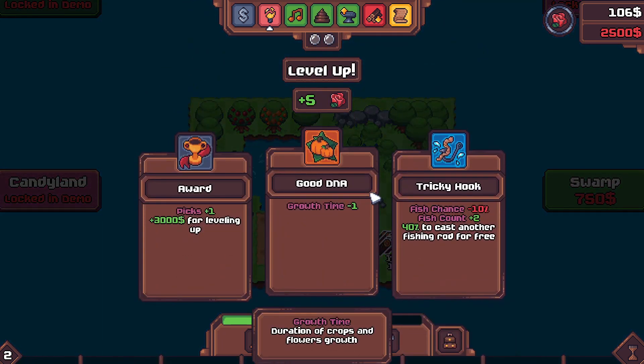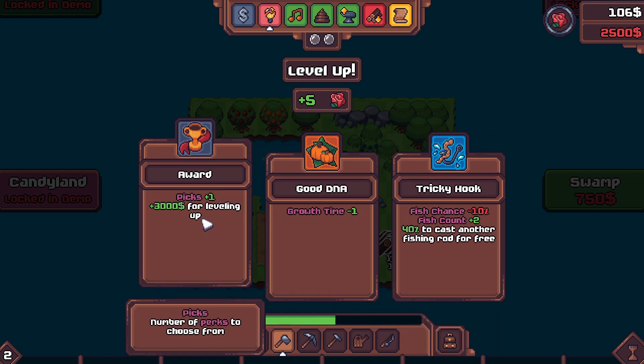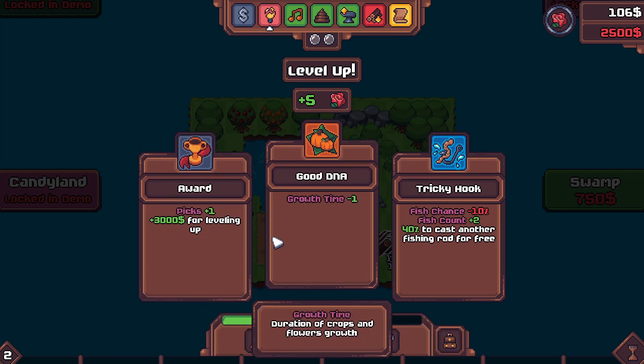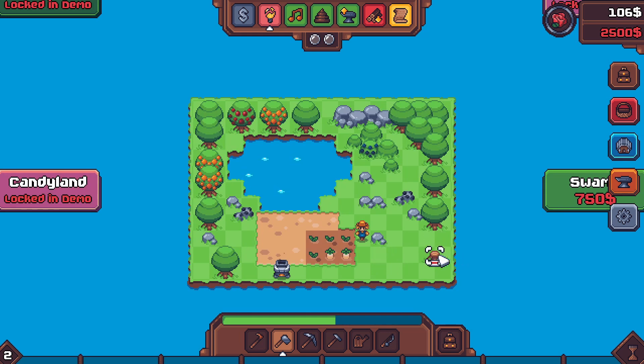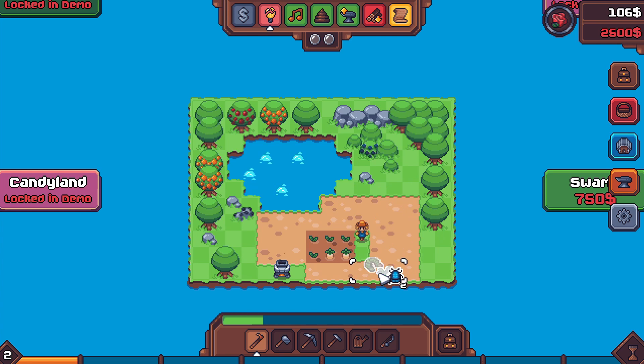Minus one for growth time, fish chance — pick up plus one, three thousand. Wait, three thousand dollars for leveling up? I'm picking that, that sounds amazing! Since we've already started farming I might as well do this, because this thing covers a big radius and we can get the most out of all this. Okay, we need seeds so I think we have to go to the shop — yes, more potatoes!